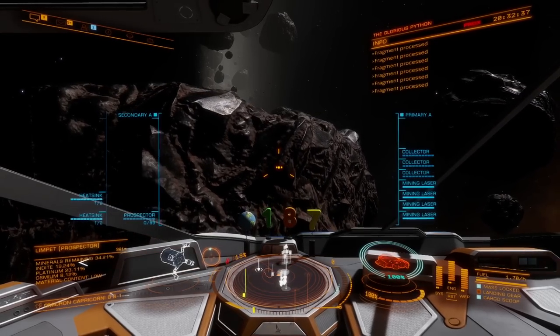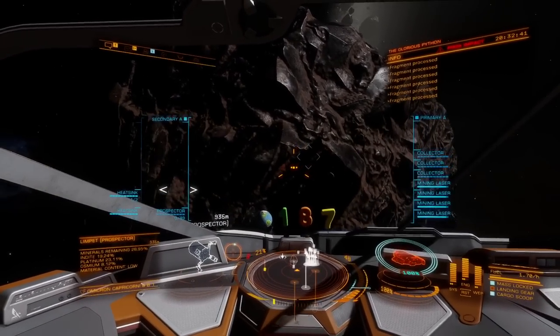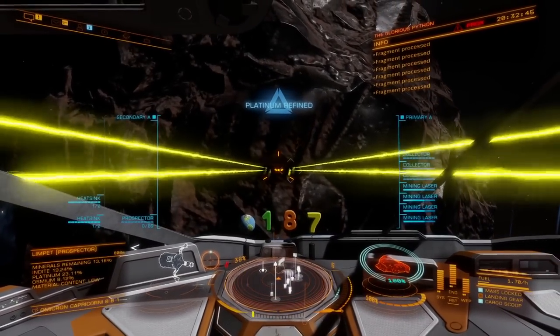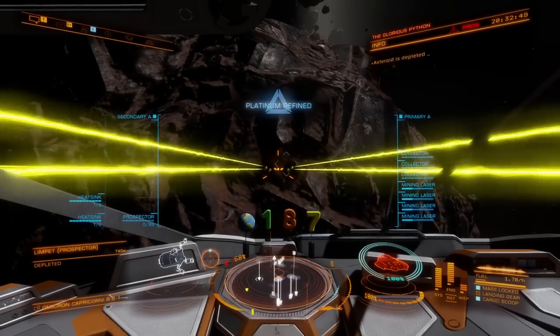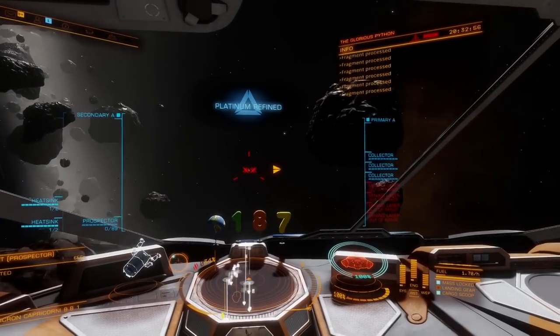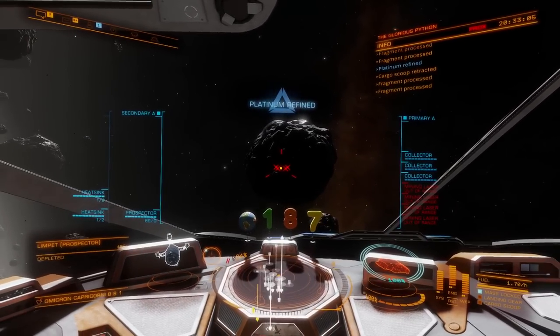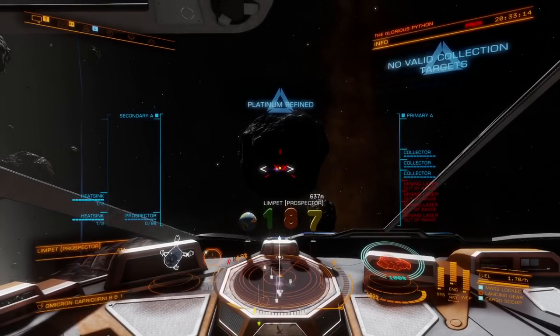A common mistake commanders make is not putting full pips to weapons, and they end up mining at two pips — it's going to take you much longer to mine rocks that way, so don't forget. The moment I deplete an asteroid I'm immediately going to look for another rock to prospect while my collector limpets are out there collecting all my loot for me.